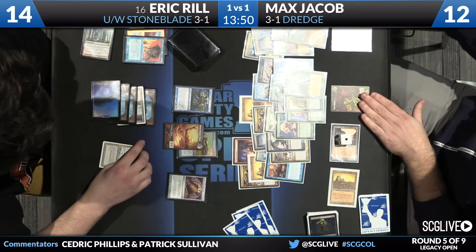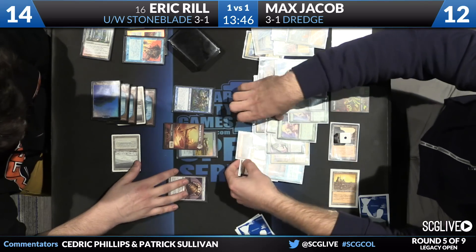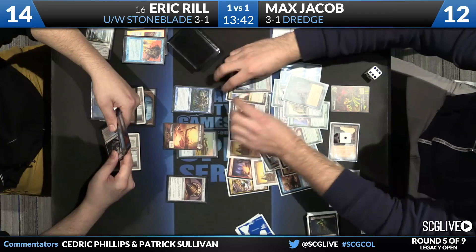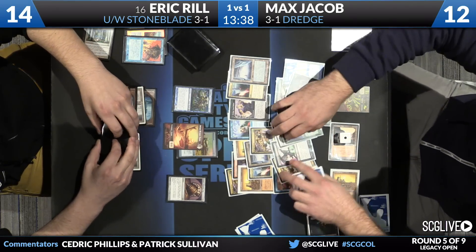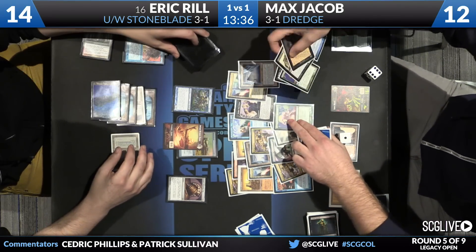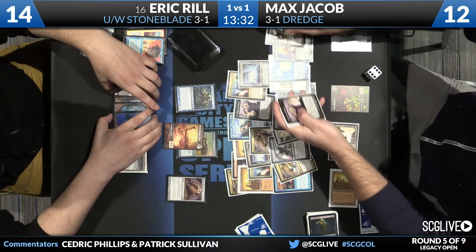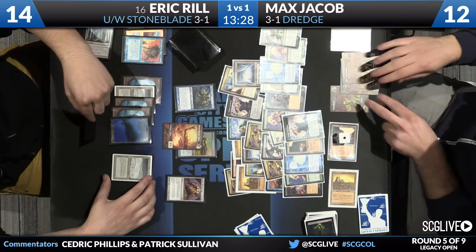There are some Zombies in play from Bridge from Below, and we will try to keep track of exactly what's going on. Jacob also has Gemstone Mine with one counter on it and a City of Brass. This graveyard's all over the place — we'll see how many Bridge from Belows are down there. He's got some Dredgers down there as well — you can see some Stinkweed Imps and some Bridge from Belows, even the old Golgari Thug. That's a really attractive-looking board right now.